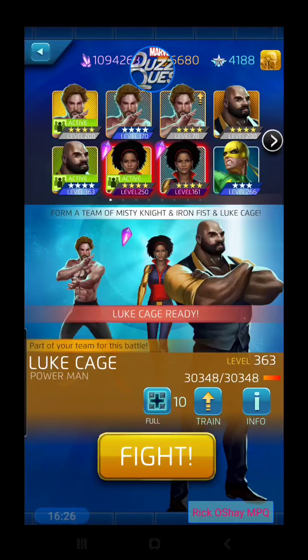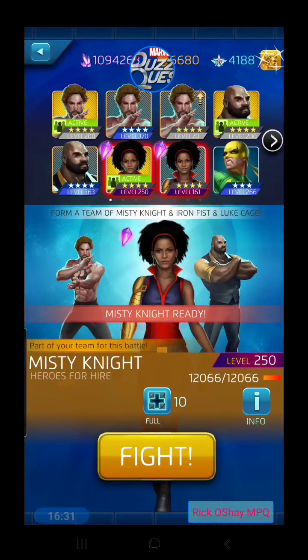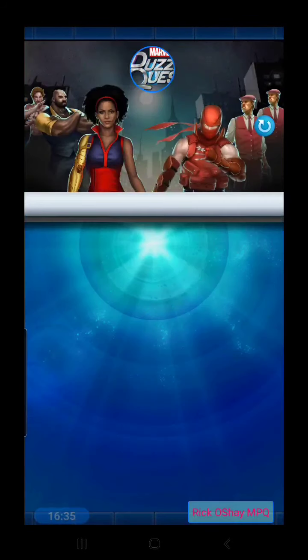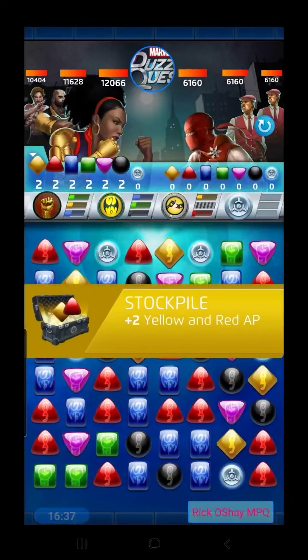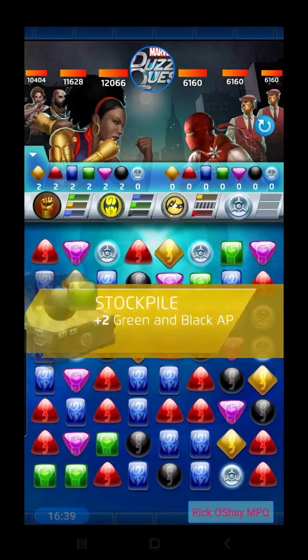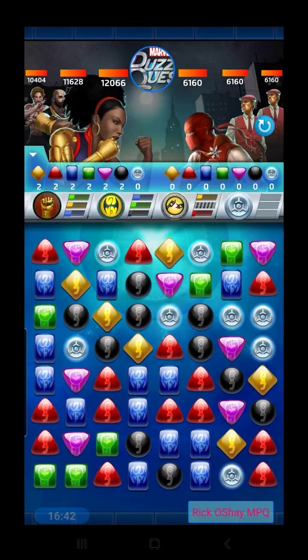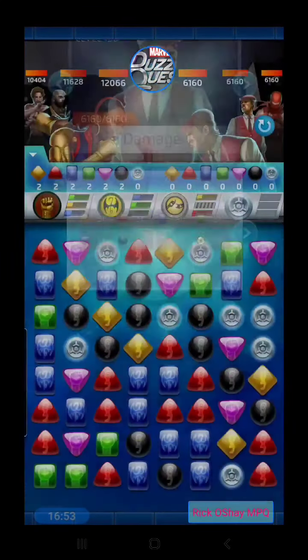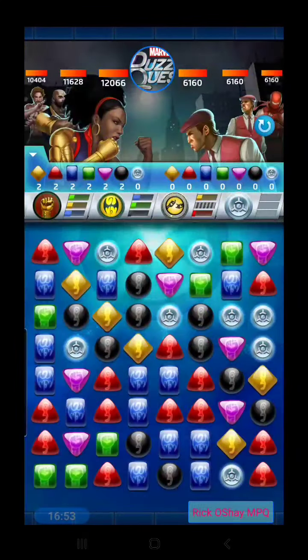Our Luke Cage is overkill at 363, so let's use the system-available version as well. Let's go for it. We have a blue extra move ready to go right away, and the critical tile is going to hit those matching reds for a bunch of damage. We probably want to target the Shinobi first — then the thugs will be easy to take care of after that.